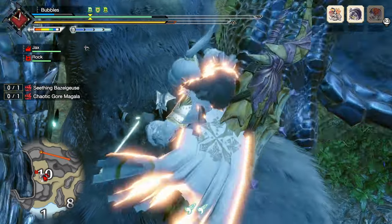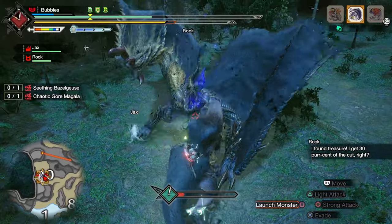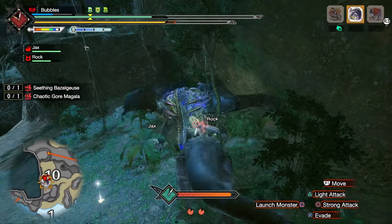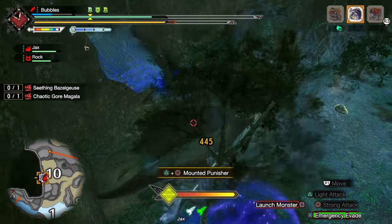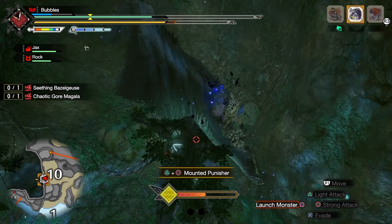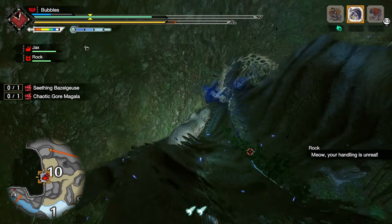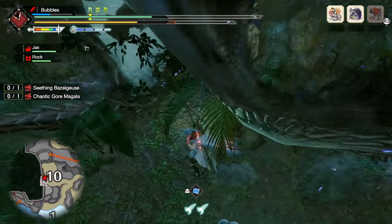I'm hoping this event quest gives armor spheres or something, because I've definitely been hurting for them. It is painful trying to do 28 monster kills just to get one armor piece upgraded. The best way I've found is just to fight whatever you enjoy fighting or have the best setup for. For me it's going to kill an anomaly Baggi and just fighting the regular one with all the sub quests, doing as many sub quests as I can - because they give one to two king armor spheres each if you can do them.